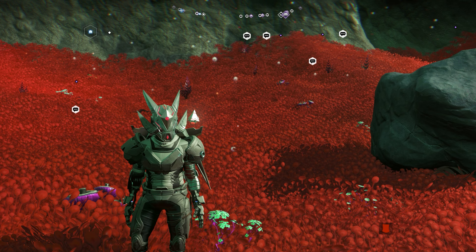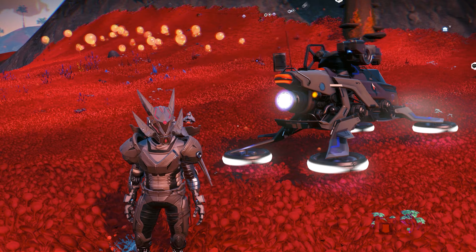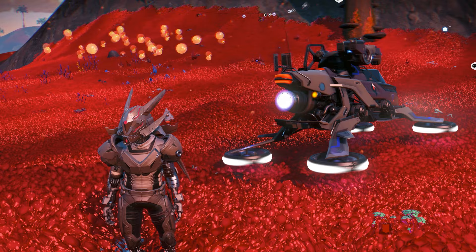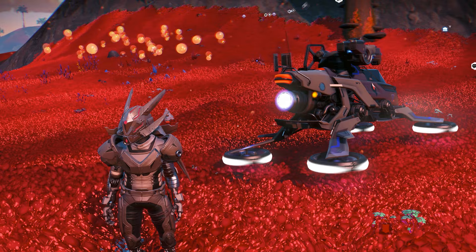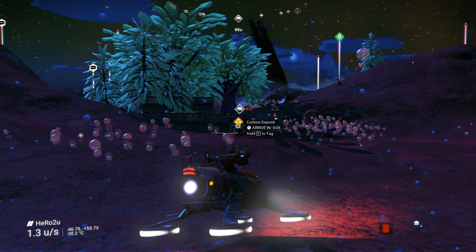As you guys know, the runaway mold is the best way of making nanites. I'm going to show you the new way I do it with runaway mold, and also show you other items — it's the fastest way of making nanites as well. Right now we need to find the runaway mold. You can find it on most planets. It's called Kyria's deposit.